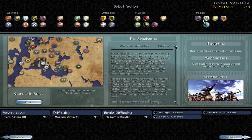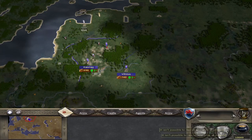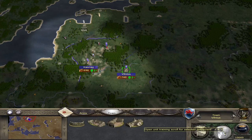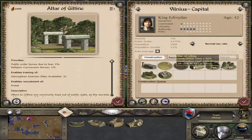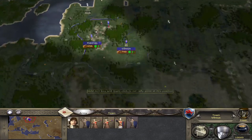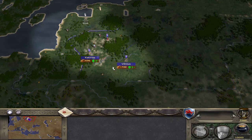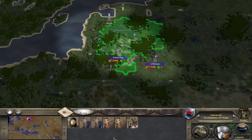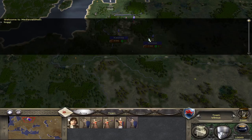Let's quickly jump in as Lithuania, because everyone always asks me about Lithuania. At the start date of 1080, Lithuania is still a pagan kingdom, and you can build the altars. Lithuania wasn't exactly a united kingdom in the 11th century — there were several different states in this region — but yeah, everything is pretty much as you would expect here. Let's quickly take a look at the map.